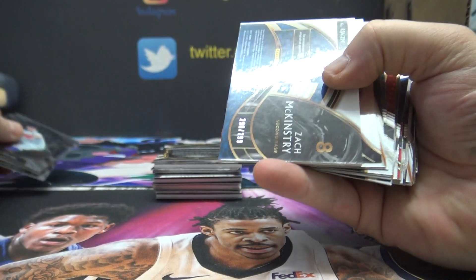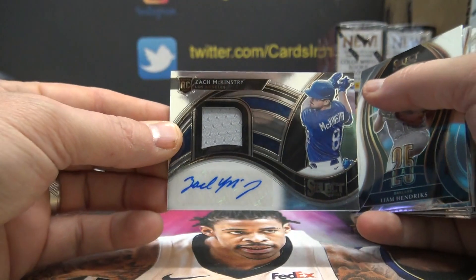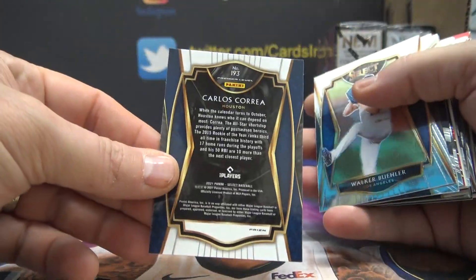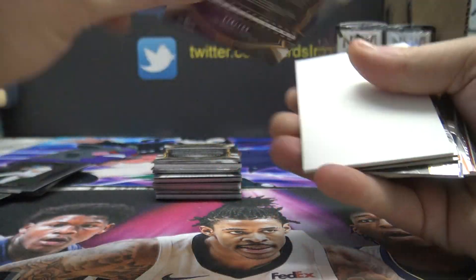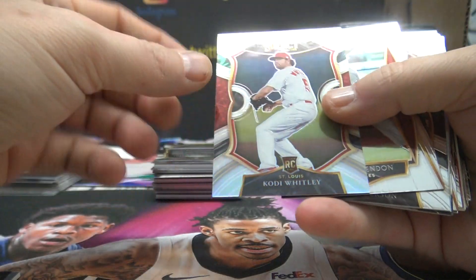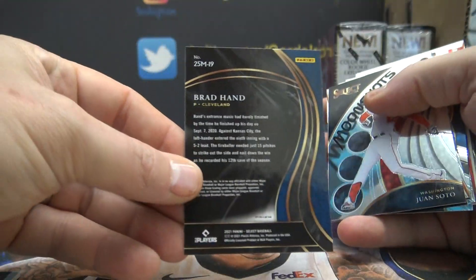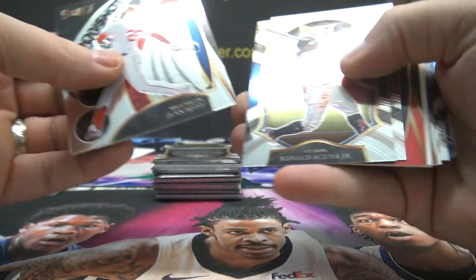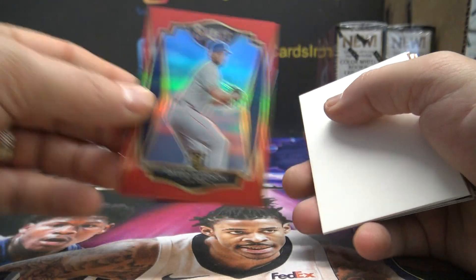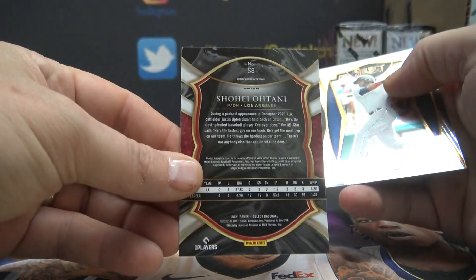Alex Kirilloff First Hit. Zach McKinstry goes to zero — 290 of 299 jersey autograph, Antonio, you're guaranteed a hit in this break. Carlos Correa Silver, 193. Andrés Giménez is 174. Matt, you get a red. Cody gets a silver one. Brad Hand — nine, 11 of 199. David Peterson. Hugo, that's yours. Anderson Tejada, 163. Shohei Ohtani Tricolor, 58.